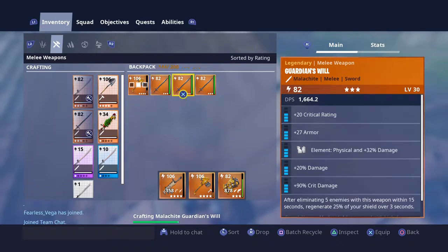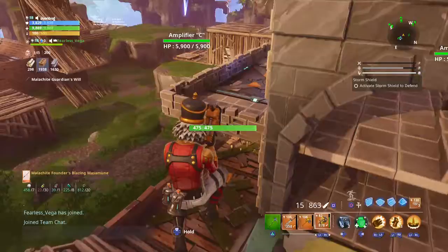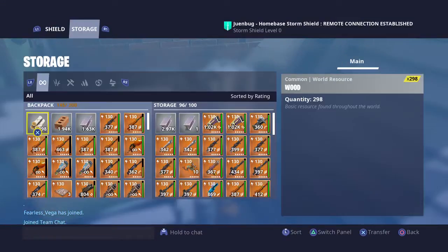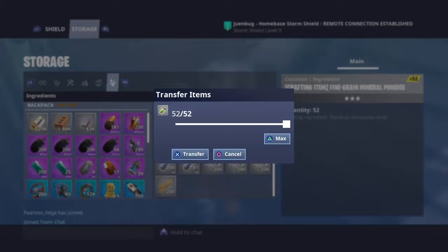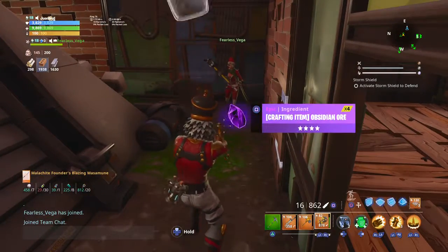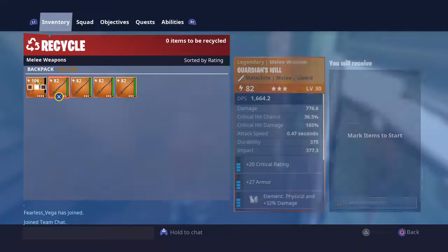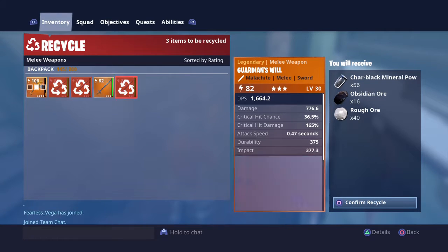Like these right here. Craft as much as you can until you run out of all the stuff, unless you just want to keep it. So you want to go in here and get some more of this. You want to craft these and just dismantle it. I don't know how long this glitch is gonna be out.